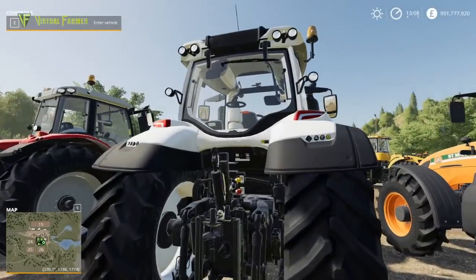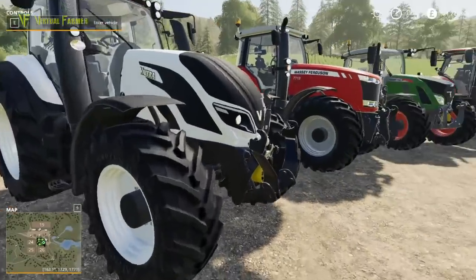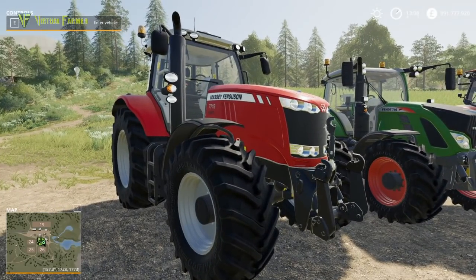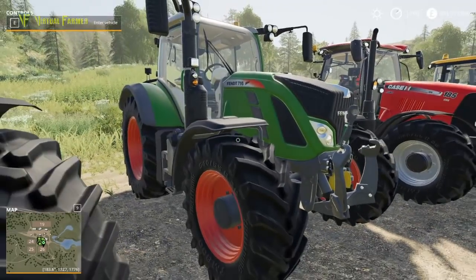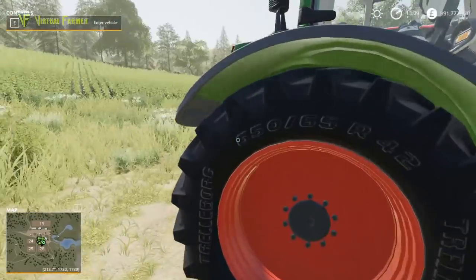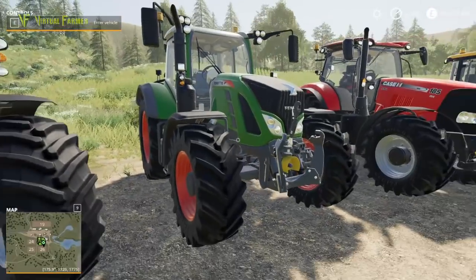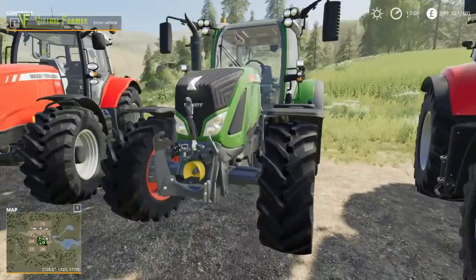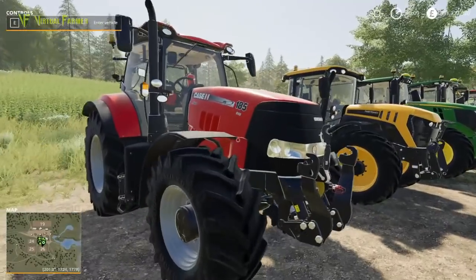The Valtra T series is one of the rear-drive tractors, so you can reverse the drive on it. Next up is the Massey 7700, which debuted with FS 17 and comes across from there. Similarly, the Fendt 700 Vario comes from there too — I do believe one of these Fendts has a rear drive option, though it's not the 700.